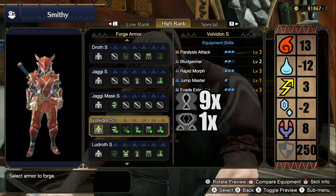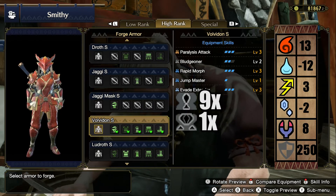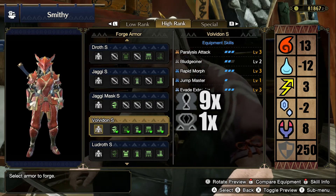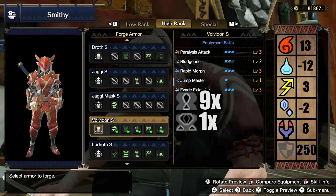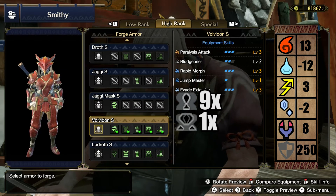Let's quickly look at the stats. With this set you will have 13 in Fire, minus 12 in Water, 3 in Thunder, minus 2 in Ice, and 8 in Dragon. You start with 150 defense and you have 9 small decoration slots and 1 medium sized decoration slot.